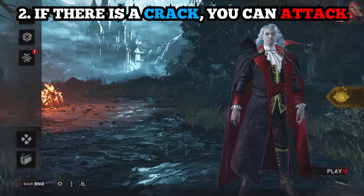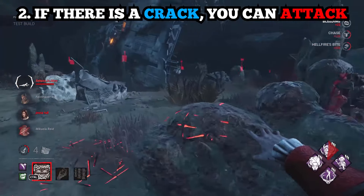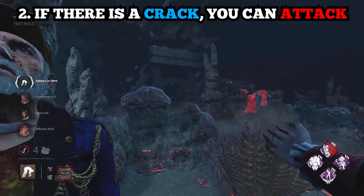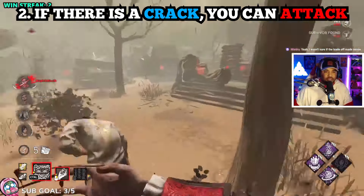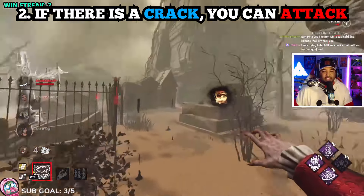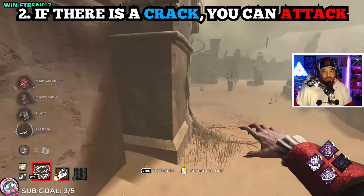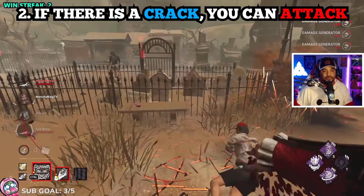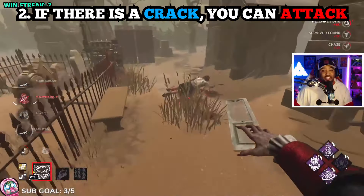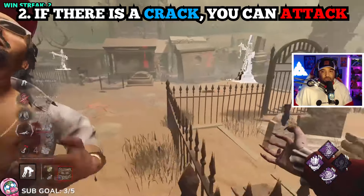Tip number two: if there is a crack, you can attack through it. If you see any type of loop — hay bale, garbage, whatever you're looping around — if you see there's a crack, you can shoot through it. This lets you get some cheeky hits and maybe stop people from getting another turn around that loop. Also, a rule of thumb: if you can see their heads over the loop, you can most likely shoot it. Test this out on different areas of the map.